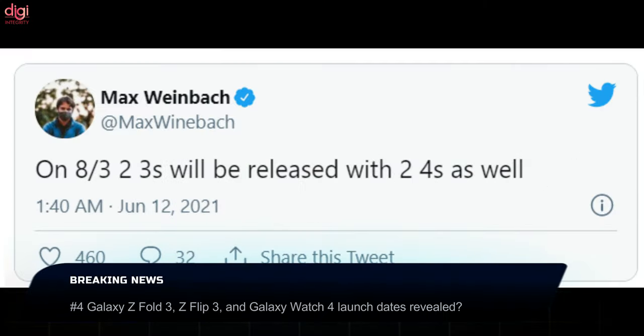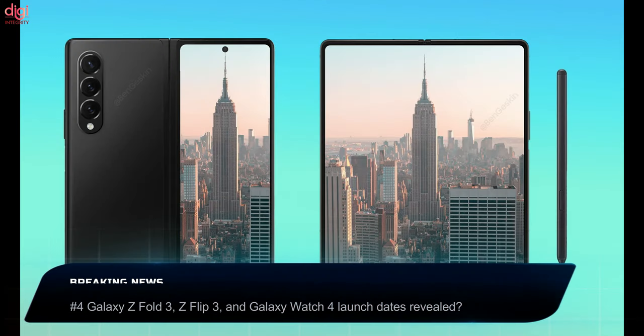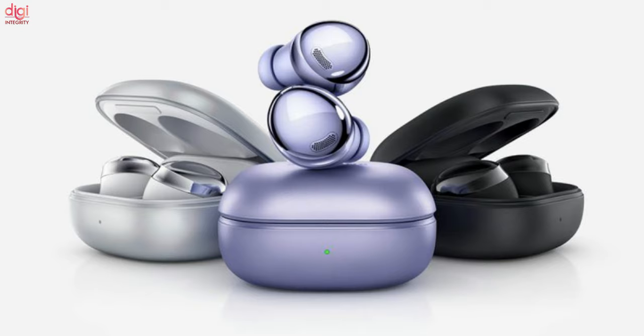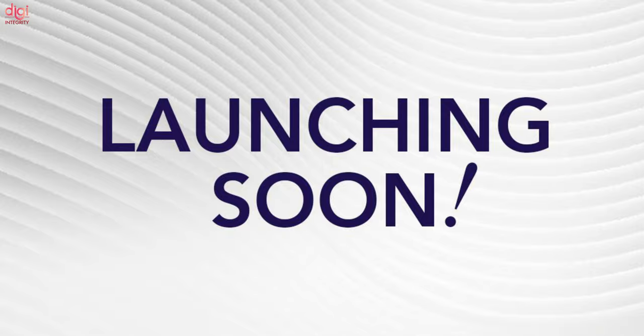According to a tweet, Samsung will launch the Galaxy Z Flip 3, Galaxy Z Fold 3, Galaxy Watch 4, and Galaxy Watch Active 4 on August 3, 2021. It is most likely that the Galaxy Buds 2 would also be launched on the same day. However, the actual launch date for those devices has remained unknown.